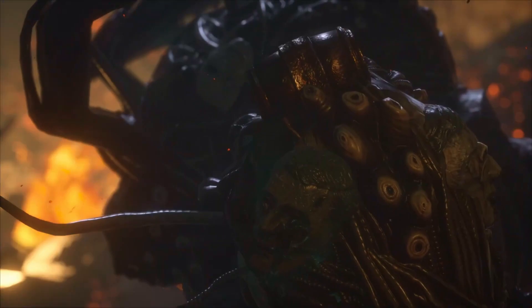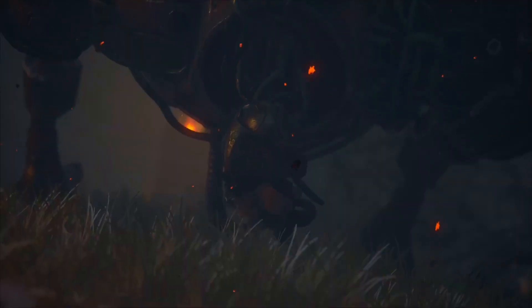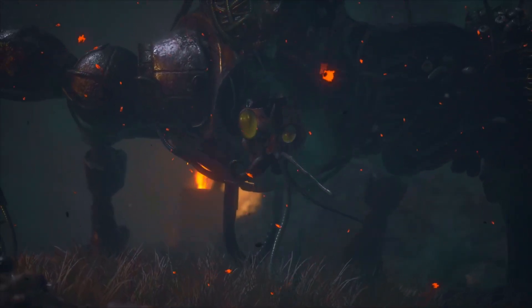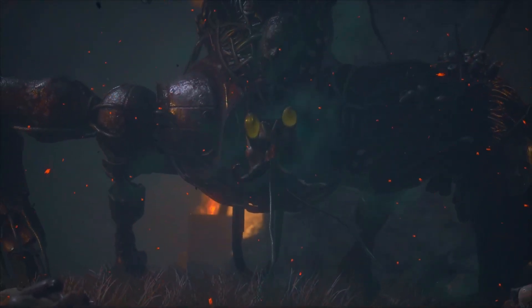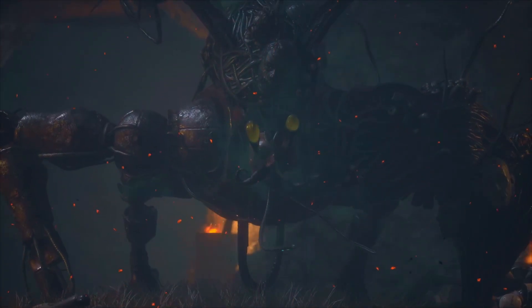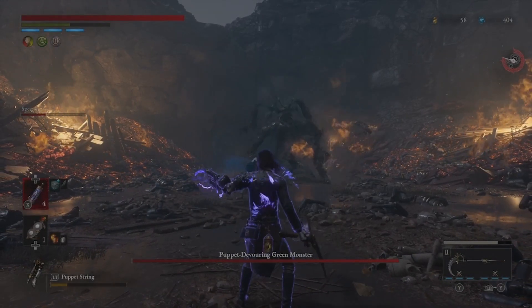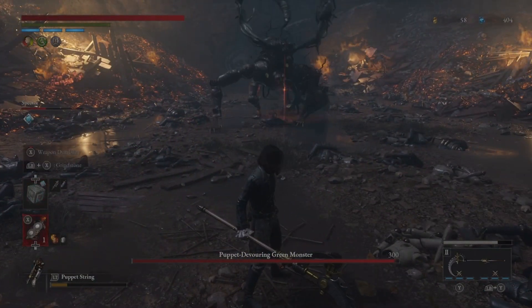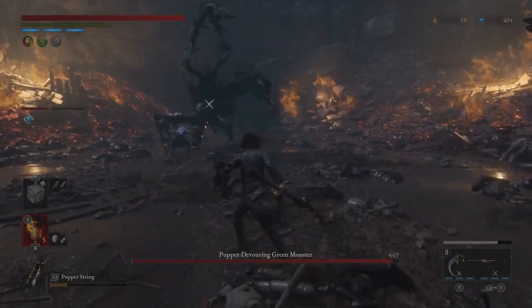As the battle transcends into the second phase, the green monster of the swamp morphs into the ominous puppet devouring green monster, intensifying the difficulty manifold. Exercise restraint with your arsenal of throwables during the first phase, as the need for them escalates significantly in the subsequent phase.